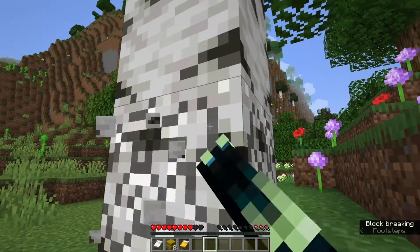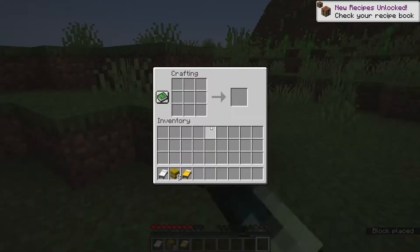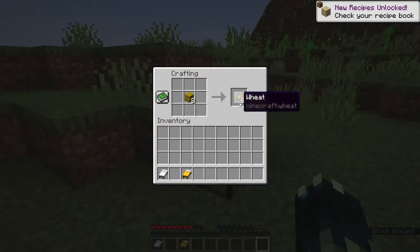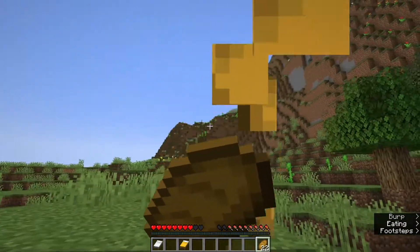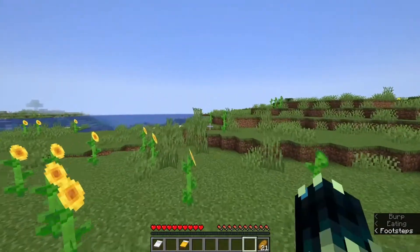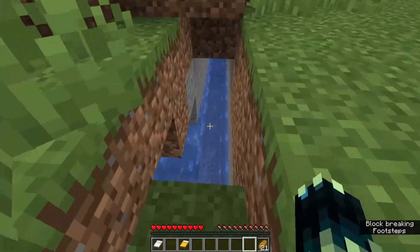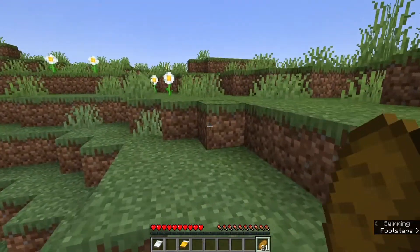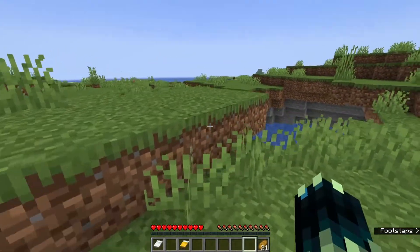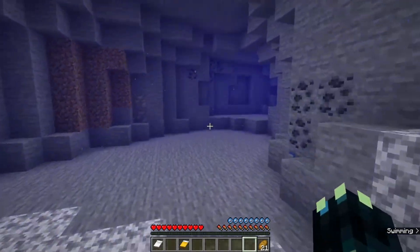I have noticed that cave entrances seem to be a bit rarer, at least for main caves — not the water aquifer cave entrances, which are really common. Just finding a normal cave that leads down seems a bit rarer, but that might just be because we're in a bad spot. We're near a mountain and maybe they're rarer in mountains. It could also be the fact that we are near an ocean, giving a higher chance for water caves.